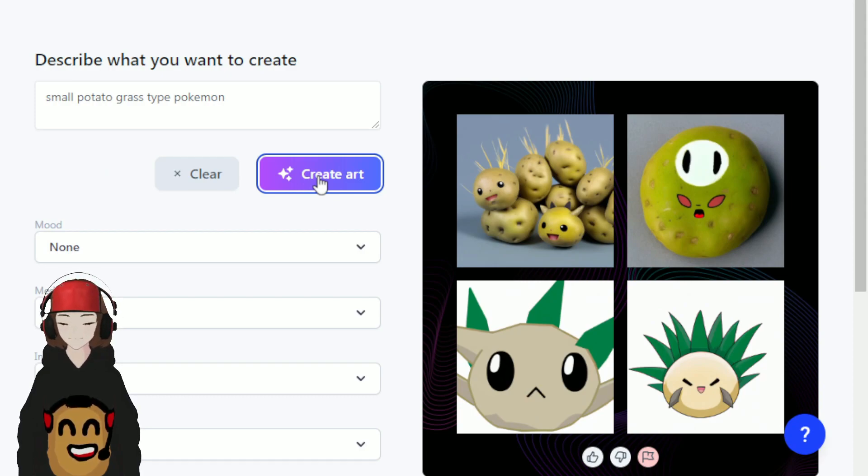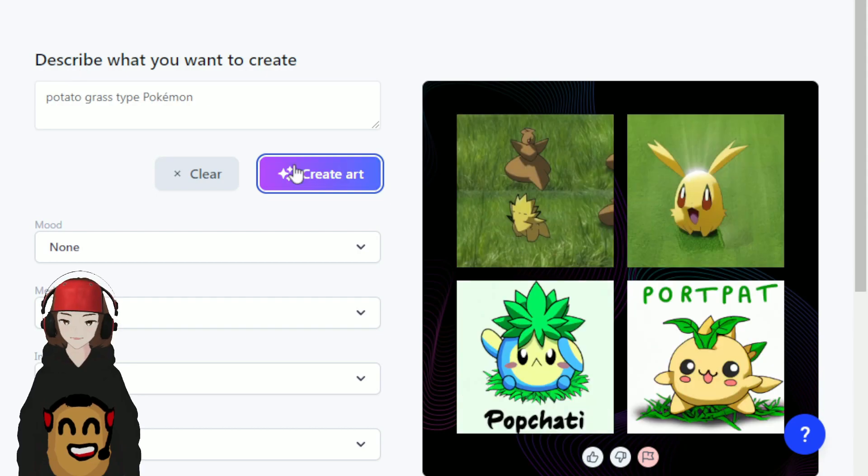Okay, we got some potatoes. This guy is a Fall Guys here. This one doesn't look like a potato — that one looks like a rock. Let's try to reroll this again. That one kind of looks too close to Pikachu, but this guy — it might not be a potato, but it's not bad. I don't get what the ear flaps are, if that's an ear and that's a tail, I don't know. But you know what, I'll take it — Pop Chatty, pop pop a chat, pop pop chatty. Yeah, we'll do with that.